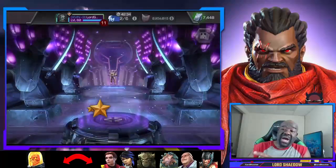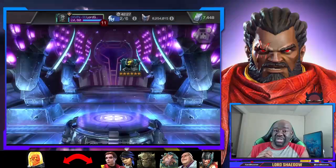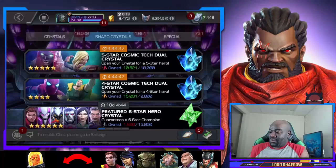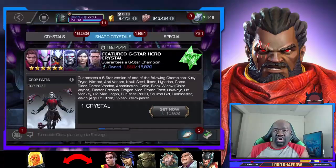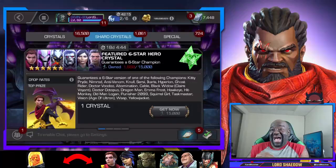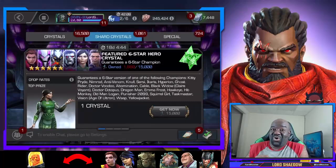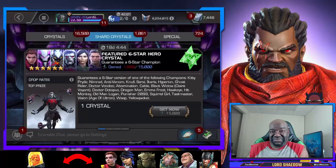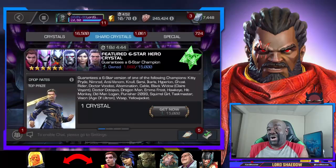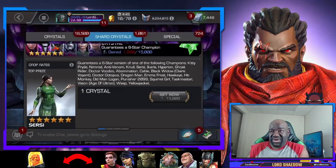It'd be nice to get a new champion even if it makes my teams uneven. Let's tap it. No more Taskmasters! I wouldn't have minded awakening — I still haven't awakened my Wasp, but that's a new champion, so I will take that. More points in the Muskrain arena. I did it again — I opened up featured six-stars. I did not realize it — I meant to open three of the basics.